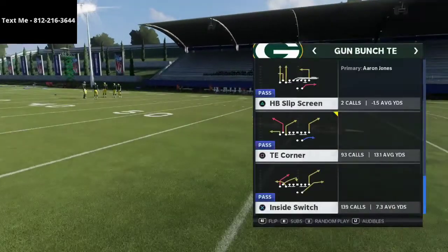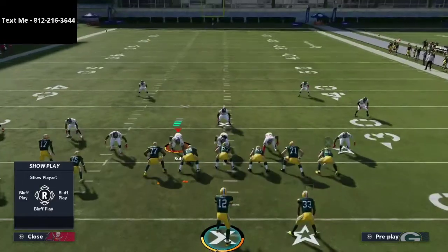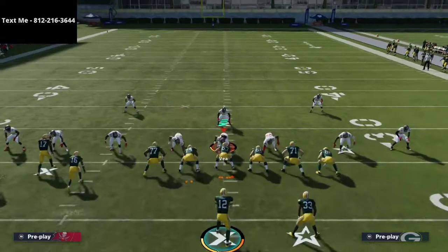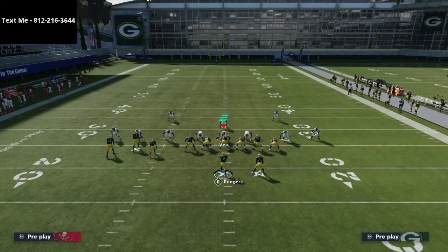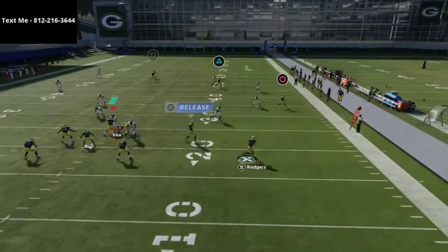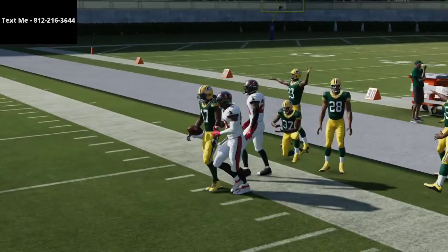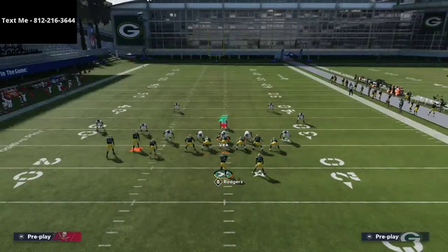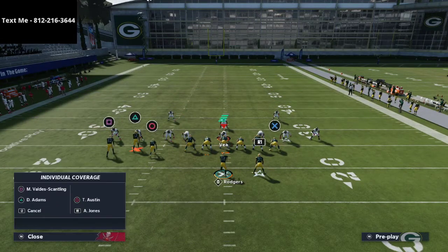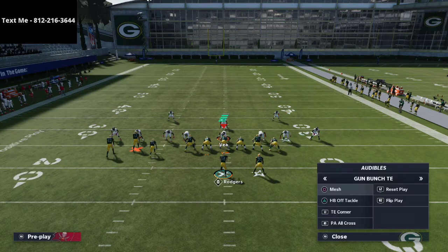I wanted to go over the play Tight End Corner today and give you a very specific way to use it. There are several different things you can do with this play, but today we're going to focus on one. The way you run PA Boot Over or PA Cross is you delay fade the tight end and go. This crossing route is super hard to guard consistently — it gets over the top of a lot of zones. So a lot of people's solution is to man up on him and put him into man coverage.